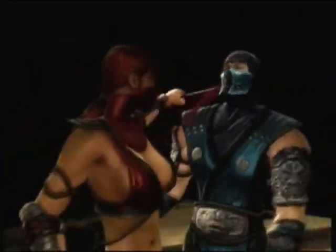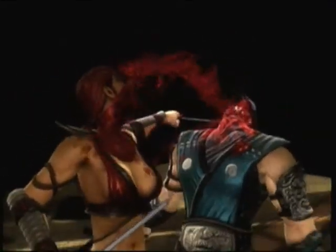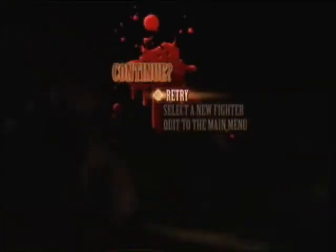Scarlet stabs him in the side of the head, turns him towards her, brings out her other dagger and stabs him, and then she lets the blood go all over her face because she can absorb blood and make herself stronger.